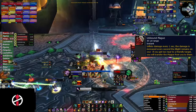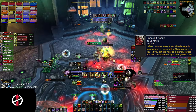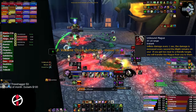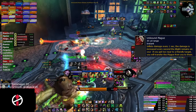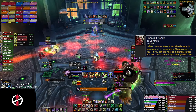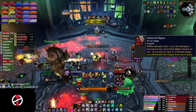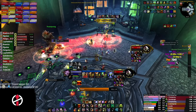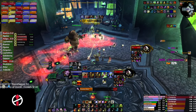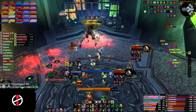Putricide will also cast Unbound Plague — an ability that increases damage taken from it the longer you have it, and it jumps to nearby players. How we handle this debuff is to soulstone a designated player. We use our Resto Druid — rest in peace brother — and have him take the plague out and go die alone. We cycle through all our soulstones like this.